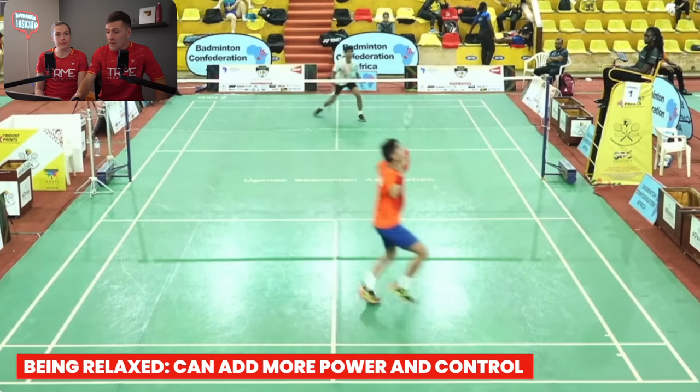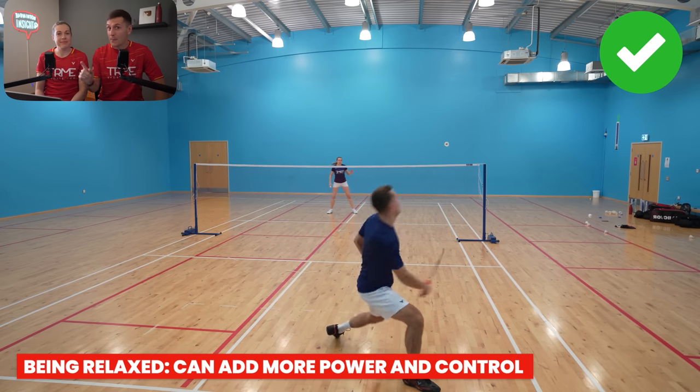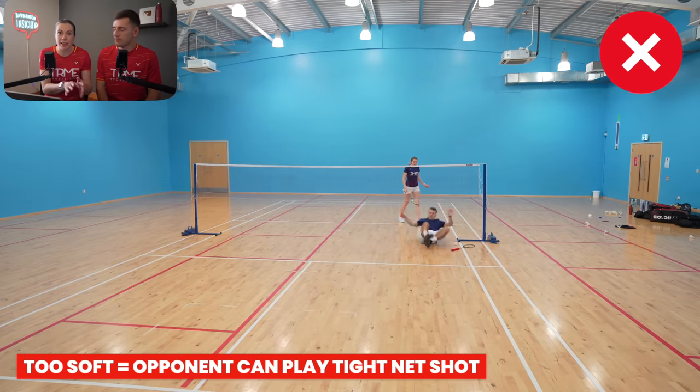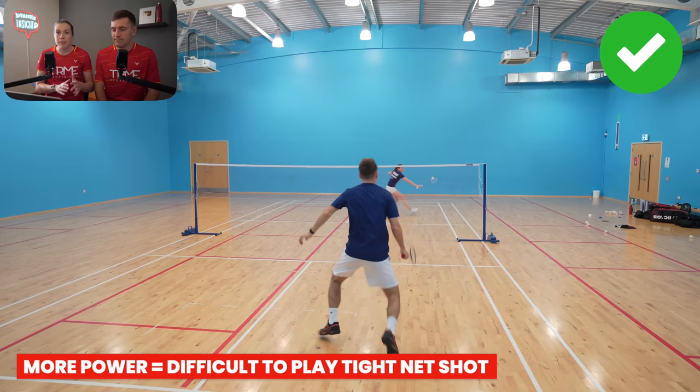Tip two is to have a more relaxed grip, which is definitely hard when you're under pressure, but this will help to improve the control and quality of your shot. Being relaxed means he could squeeze his grip to add more power into the shot, which is something we definitely recommend doing. If Sashwat plays a soft shot when he's under pressure, then it's really easy for his opponent to move their position closer to the net and play a tight net shot, which will put Sashwat under even more pressure. But if he plays it deeper into court, then it's instantly much harder for his opponent to play a tight net shot. This is great for Sashwat, because he wants to be the one getting to the net early to play net shots, as this is one of his strengths.